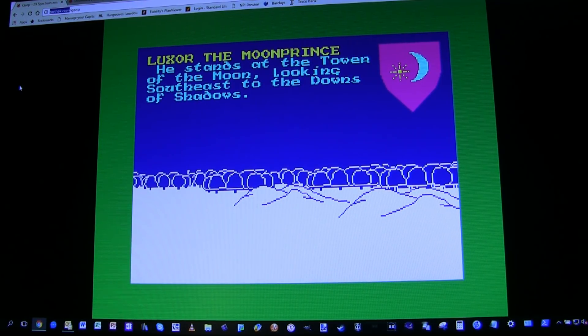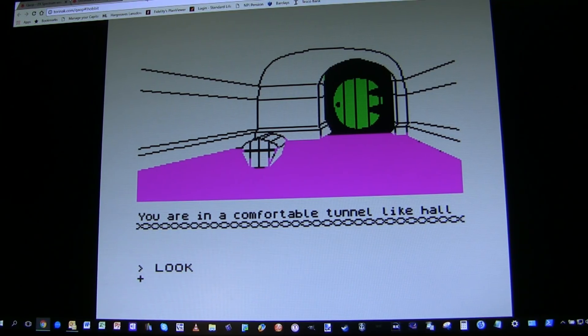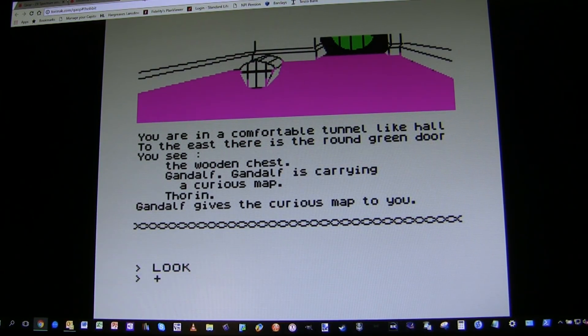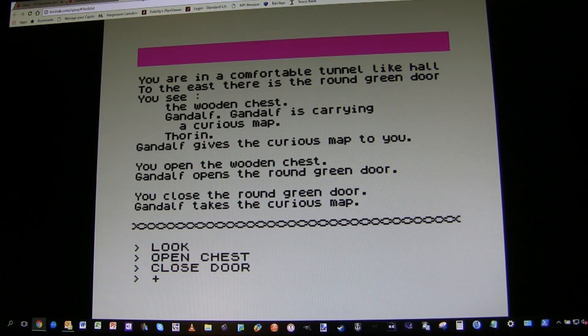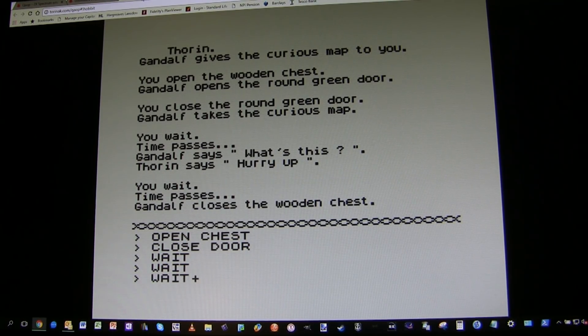I'm going to contrast Lords of Midnight with a typical adventure game of the time — this is the famous ZX Spectrum conversion of J.R. Tolkien's The Hobbit, which was actually pretty well done. It was very typical of adventure games of the time. If I kick this off, you'll notice what you get is a little description and some items: there's a wooden chest, a curious map, Gandalf's about, and Thorin. Gandalf's just given me the curious map. I can open the chest — Gandalf's opened the door for me. If I want to be awkward I can close the door. Gandalf's taken the map back. If I wait, Gandalf starts talking and then Thorin will sit down and start singing about gold after a while.